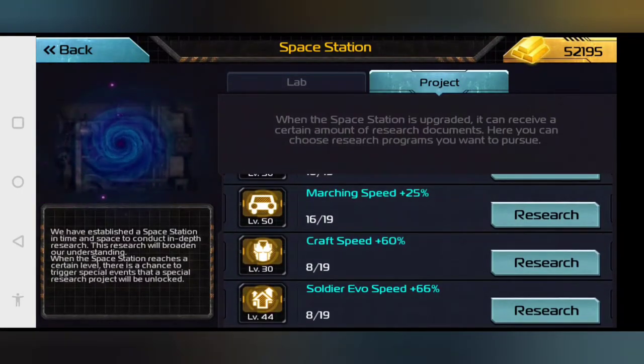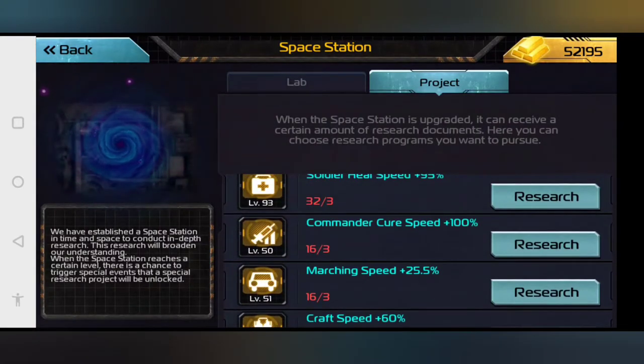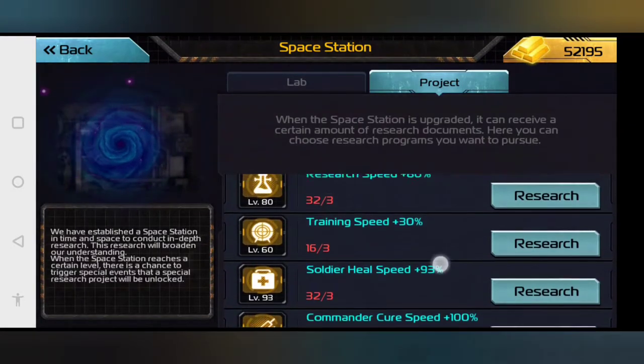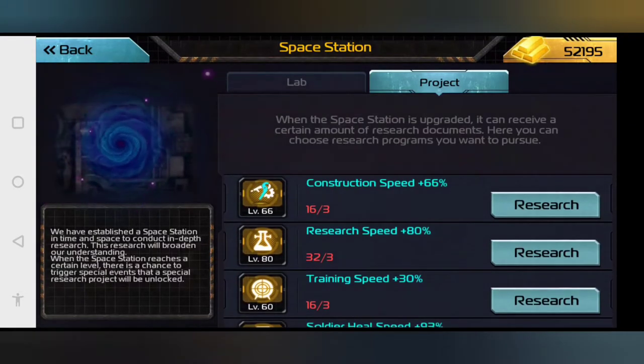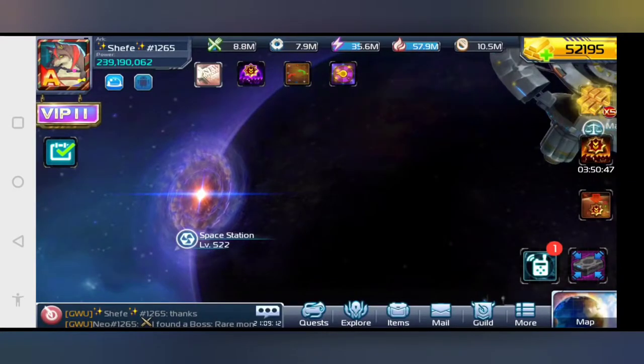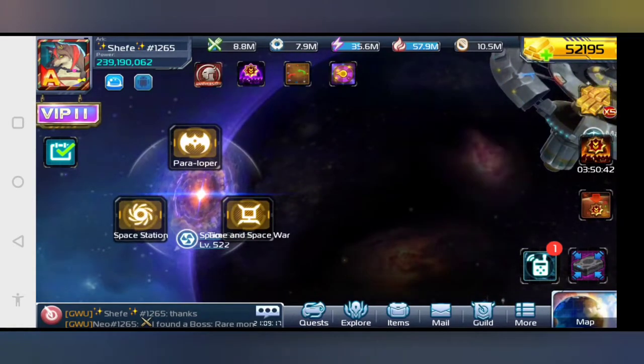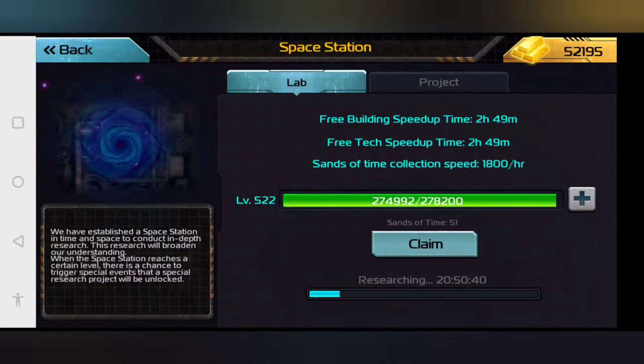My personal recommendation is to go for marching speed. Don't go for craft speed or evolve speed. Go for commander cure speed and soldier heal speed. You don't need to worry about training, research, or construction — those will be handled by your guild, who will help you with the help button. I wouldn't recommend putting too much into those, because you want to save up for the things that'll really be essential in the long run.